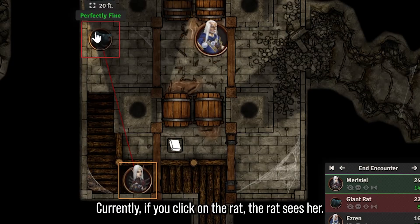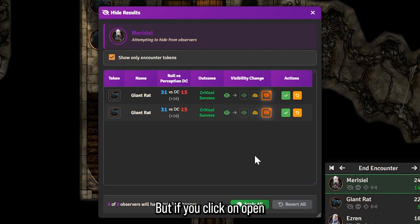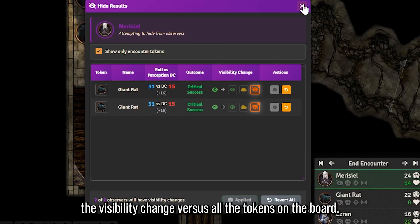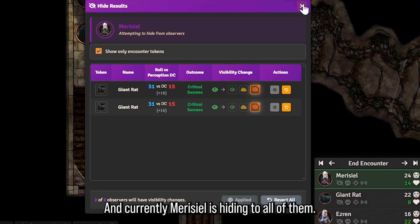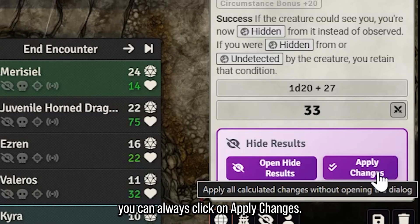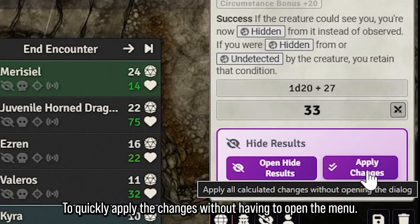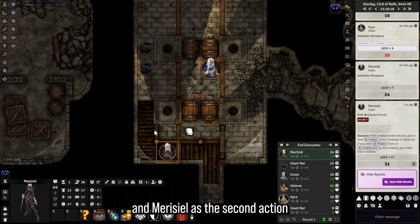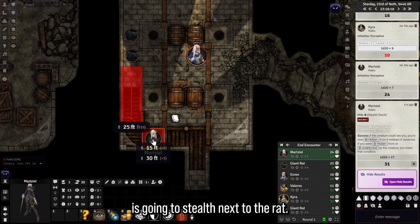Currently, if you click on the rat — the rat Caesar — if you click on Open Hide Results and Apply All, the menu that's showing up shows the visibility change versus all the tokens on the board. Currently Mauricio is hidden to all of them. If you don't want to open the little menu, you can always click Apply Changes to quickly apply the changes without opening the menu. She is now considered hidden to the rat.